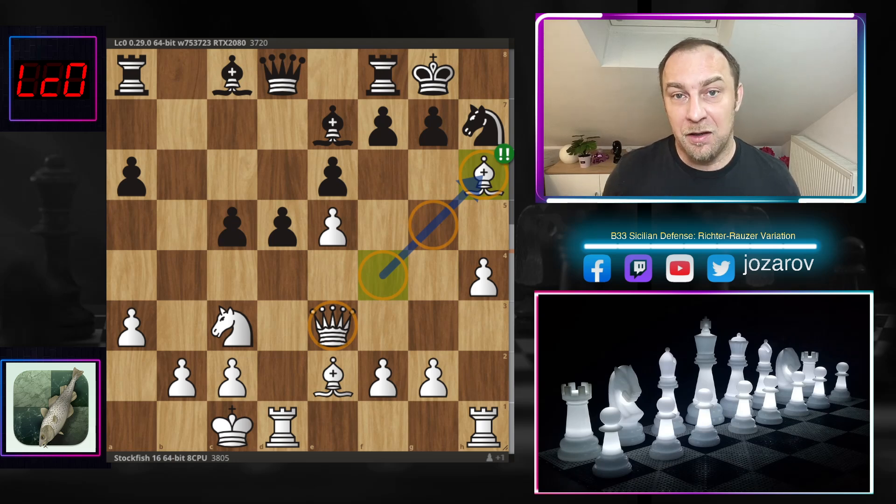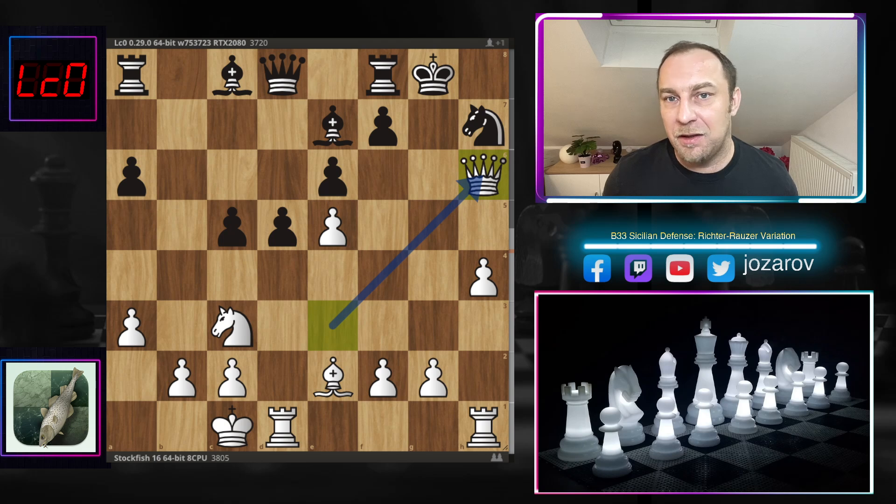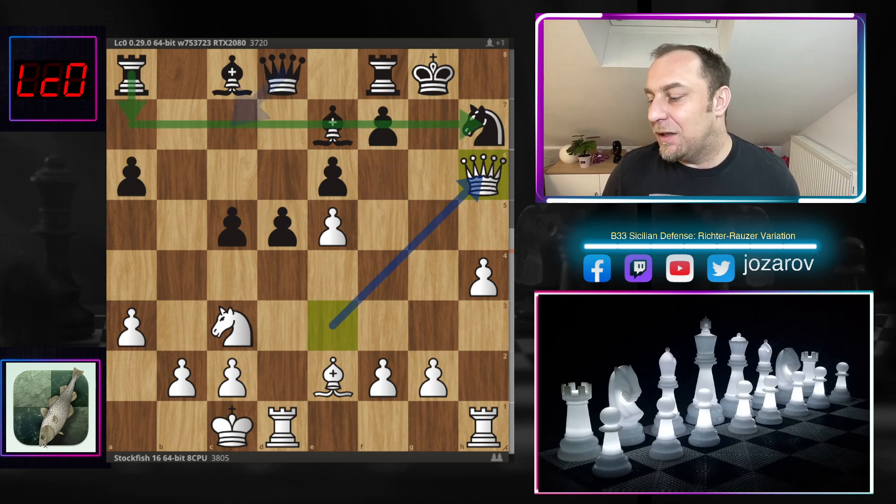After Bxh6 we've reached the critical position discussed at the beginning of the video — this is also the thumbnail position. This position has been played many times in chess history, but as I said, the outcome was always a win for black or a draw; no winning games for white. But Stockfish is a different beast — when Stockfish sacrifices something, there's a good reason. After Bxh6, gxh6, Qxh6, black has to be very active in defensive ideas and must somehow defend the seventh rank.